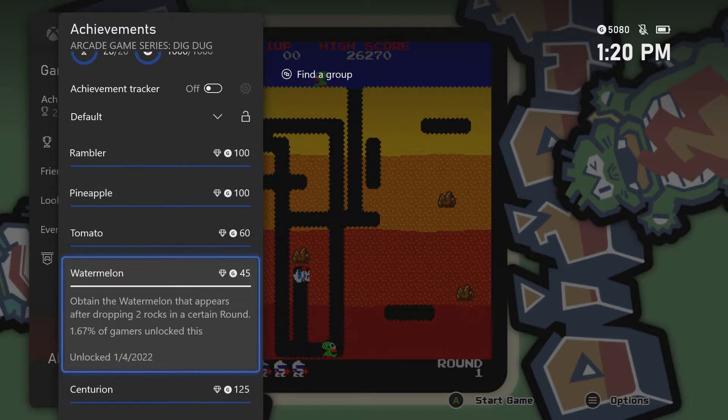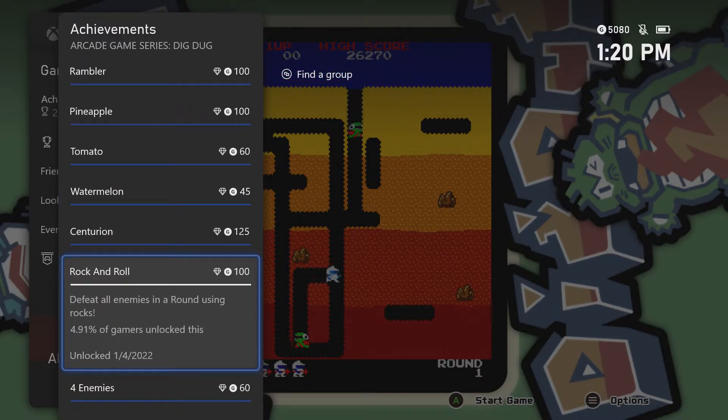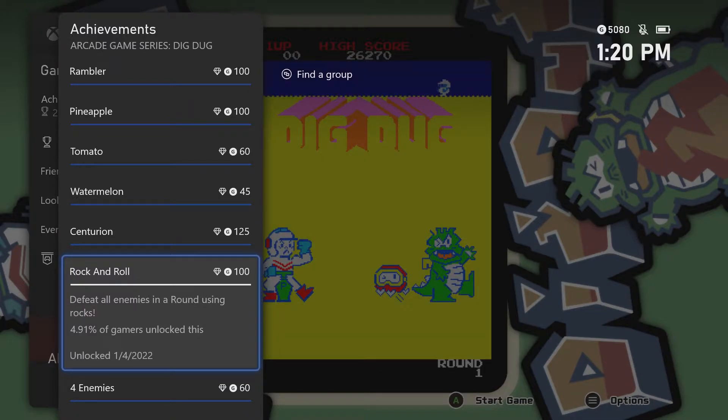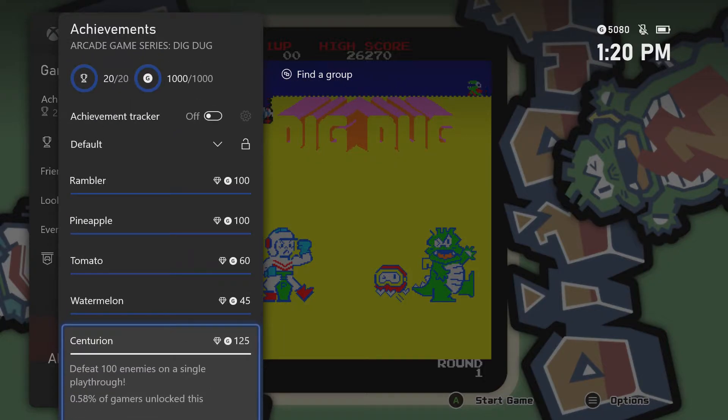The Rambler and the Centurion both have to be done in one playthrough. I know there are a lot of guides and tips out there about saves and checkpoints, but you don't need to do that. Just concentrate on one of these at a time. The Rambler is the one where you have to dig a thousand spaces, and the Centurion is the one where you have to defeat a hundred enemies in one playthrough.